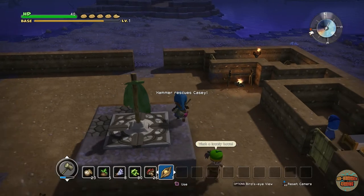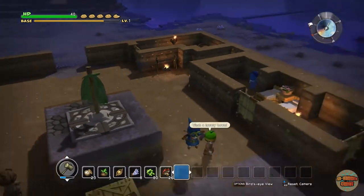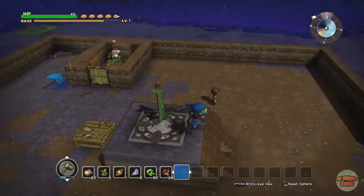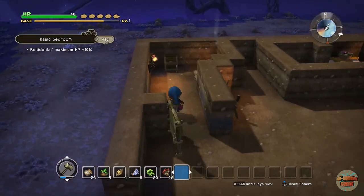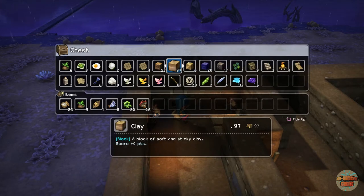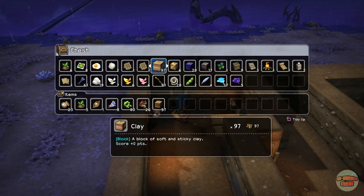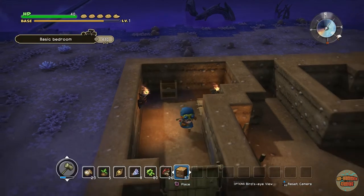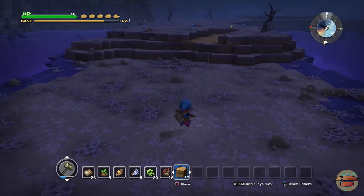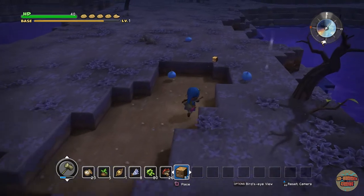Seed of life - I'm not going to say no to a seed of life, honestly. What we need to do is we need to upgrade this base to level 2. So let's go and get some Earth. I've only got 57 Earth. Normally I have stacks and stacks of Earth everywhere. Let me just run over here quick, I'll go and get some more Earth because 57 really is not enough - it's not going to go very far at all.